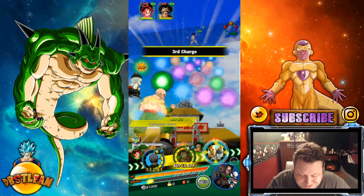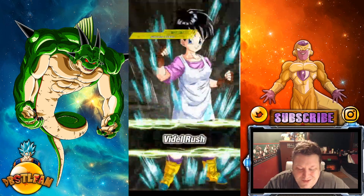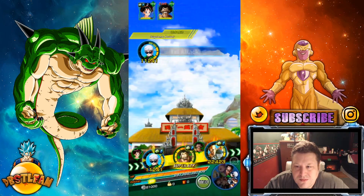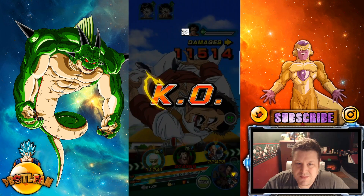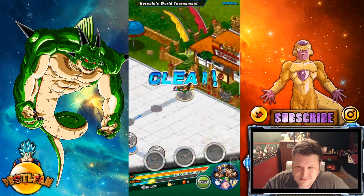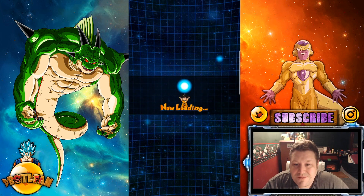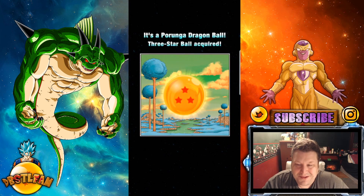I've got to get a better balanced team for this because my most powerful guy on this team right now is Hercule, because he's rainbow starred. And that was even with a new cable, guys — I think my computer is starting to go. I hope I can upgrade sometime soon. I reached it! Anyway, that's one of the ways you can get the three star Dragon Ball.